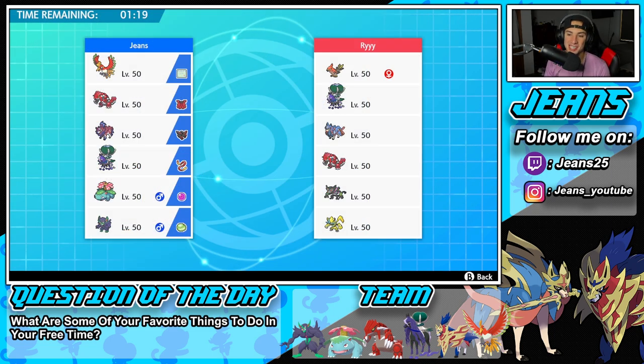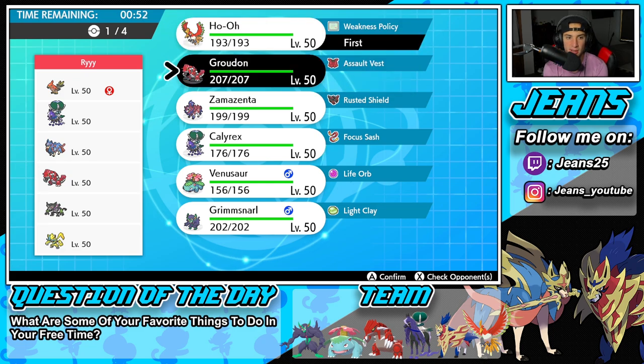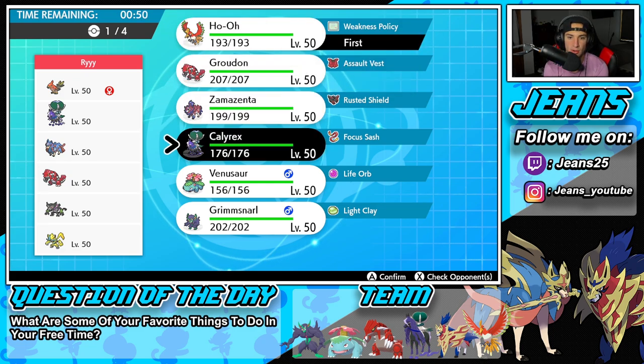First match coming at you guys, and we're going up against a pretty cool team. This guy is rocking with Zarude and Zeraora. He also has Talonflame for speed control. Then he's got three OP Pokemon with Shadow Rider Calyrex, Zacian, and Groudon. I feel like he's either going to lead Talonflame or Zacian/Shadow Rider. I think Zeraora or Talonflame is going to come out, so I might just go straight into Ho-Oh. I do like Ho-Oh, and I can Dynamax him from there. I'm going to go Ho-Oh.